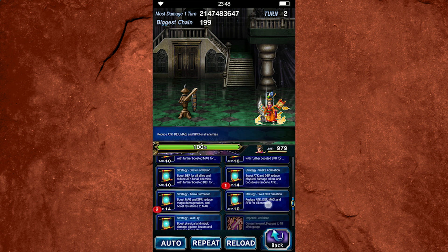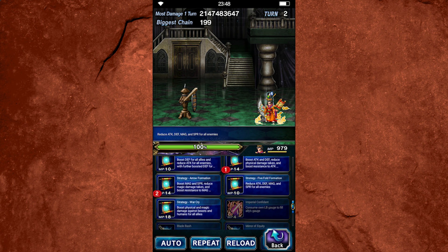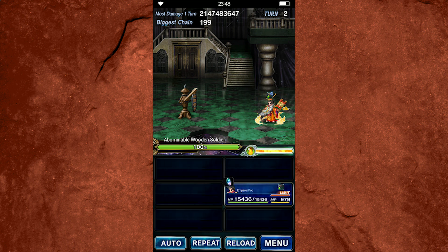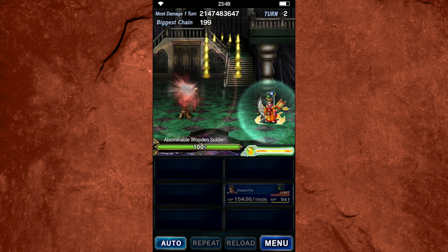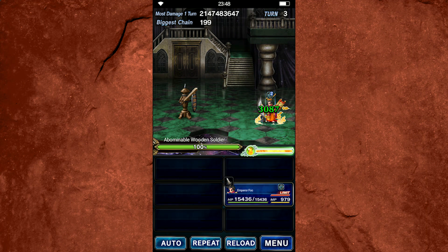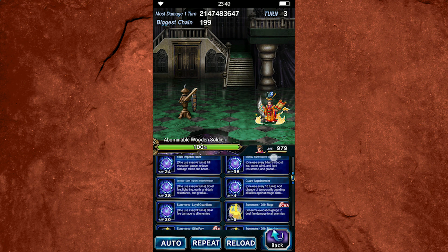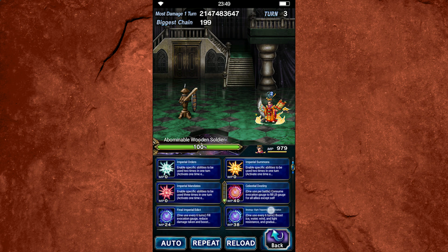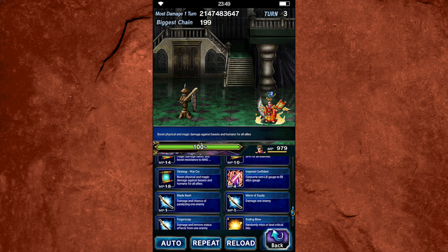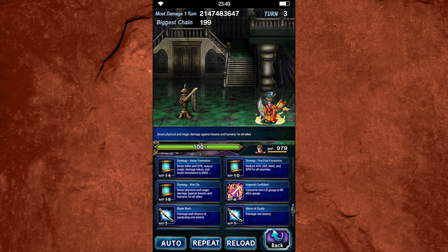The third ability in this list is Strategy Five-Fold Formation — an AOE 65% full stat break. 65% may not sound like a lot, but we'll talk later about why it's actually more than sufficient for Emperor Fu. So when I'm using Emperor Fu as my breaker and buffer, I use these three abilities in combination: the buffs and mitigation from Snake and Arrow Formation plus the 65% break from Five-Fold Formation. The last strategy ability is War Cry, which increases all allies' damage against beasts and humans, so it's super handy when you're fighting those target types.